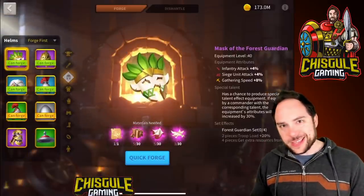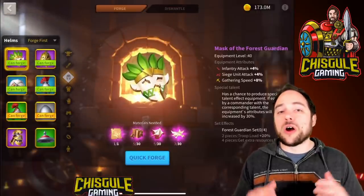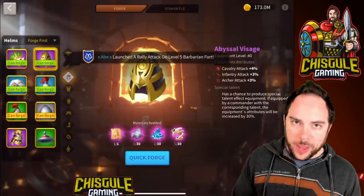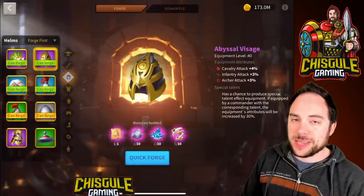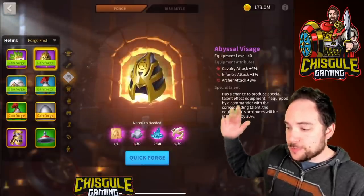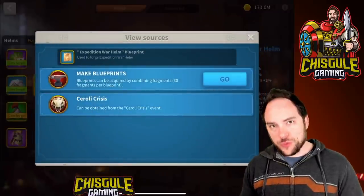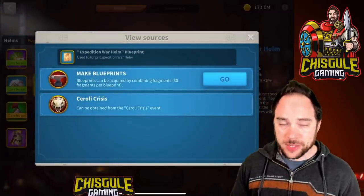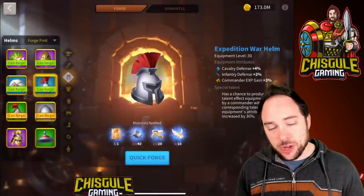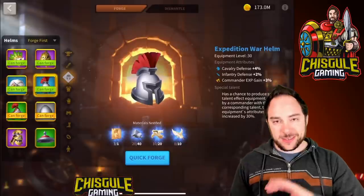The next slot is the Helmet — there aren't as many options here. At the epic tier, you could look at the Abyssal Visage, but I'd steer you away from it — it's really much better for defending a city where you have all troop types, and it's rather expensive for getting only 4% cavalry attack. The chase item is the Expedition Warhelm, available from the Soroli Crisis. You want to keep forging and destroying it until you get the special talent, which gives you a grand total of 5.5% cavalry defense on a helmet — that is magnificent.